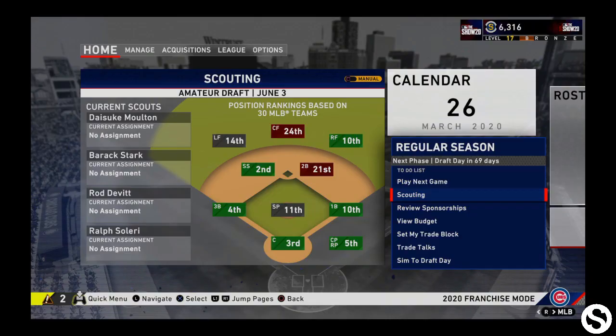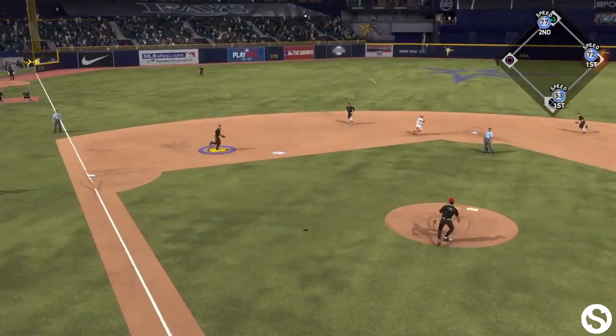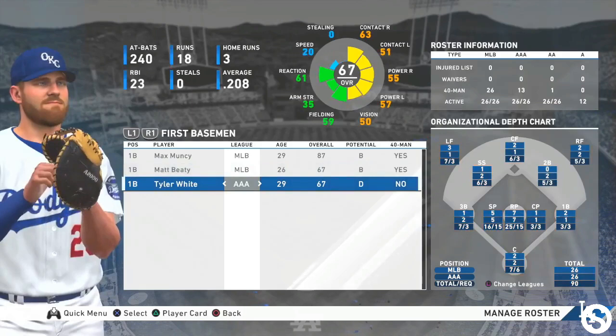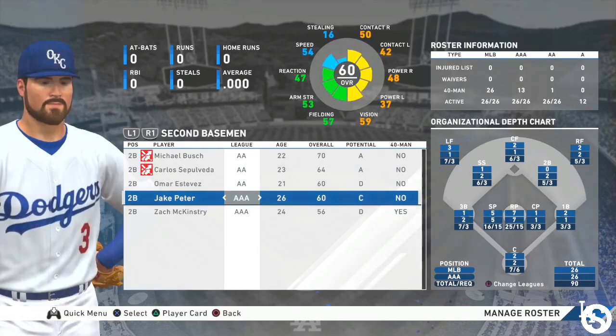Number three: players gain new position eligibility through experience. I'm actually shocked this isn't part of MLB The Show yet — it's part of basically every fantasy baseball league. Right now, a player is locked to whatever positions they're listed at. Put a center fielder at right field or a second baseman at shortstop without eligibility, and they'll be forever lost, like a post-yips Chuck Knoblauch. In real life, players change positions all the time. The Show needs a system where players gain experience at different positions and eventually become eligible to play there without destroying your team in a sim.